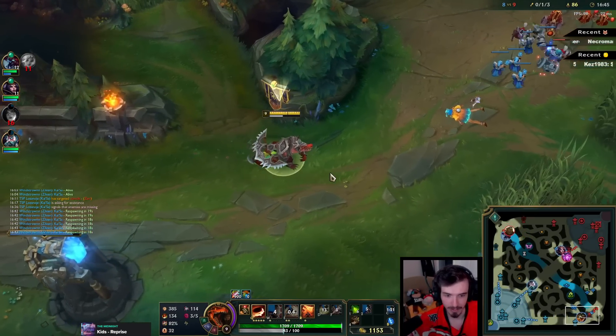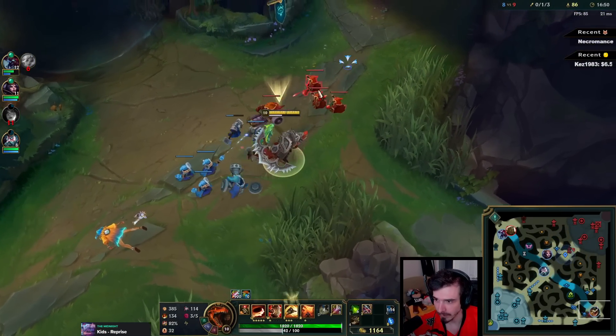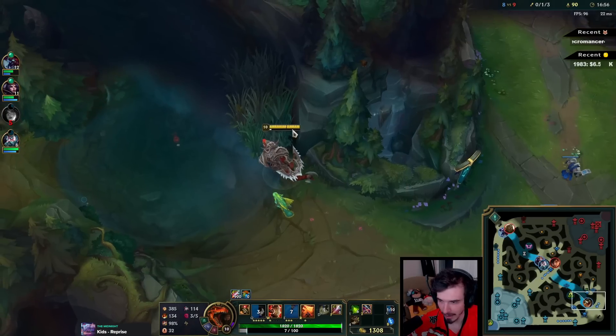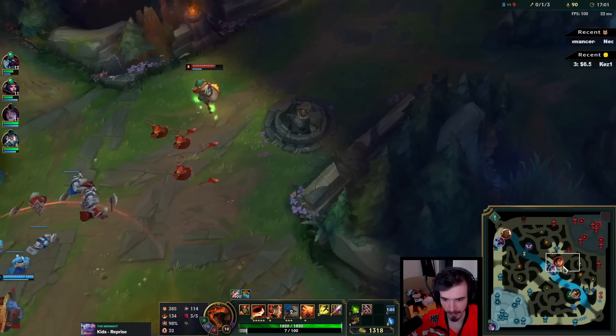I spent like the last two or three minutes doing nothing there, which is pretty bad to be honest. How was the first clear? It's not bad if you do red side — you start with red buff early which gives you that extra regen, and you focus mostly on AOE camps which Renekton is fairly good at because of his Q.